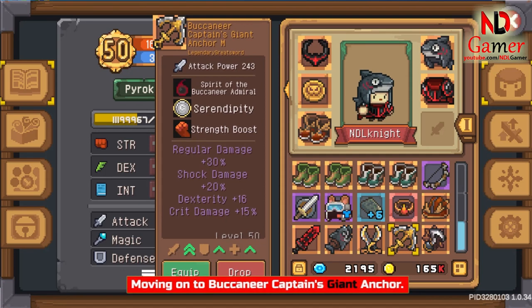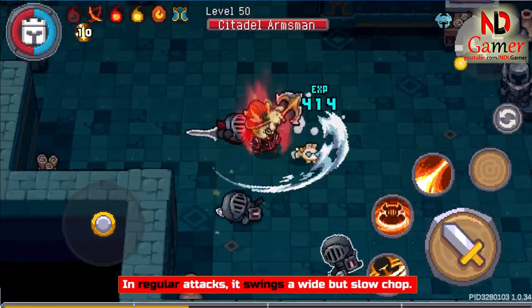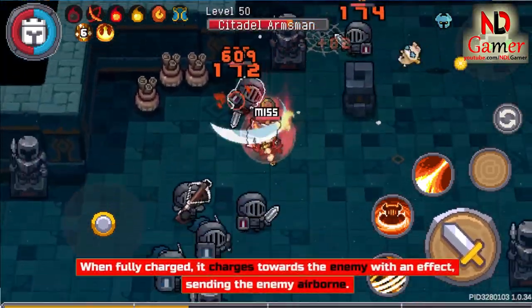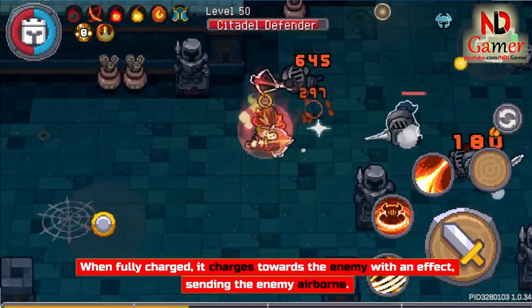Moving on to Buccaneer Captain's Giant Anchor. In regular attacks, it swings a wide but slow chop. When fully charged, it charges towards the enemy with an effect, sending the enemy airborne.